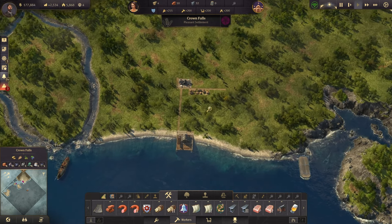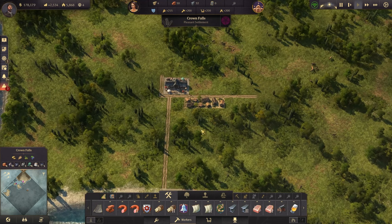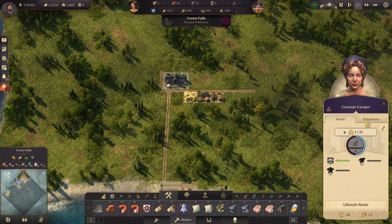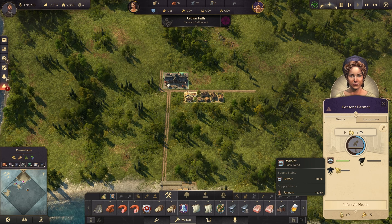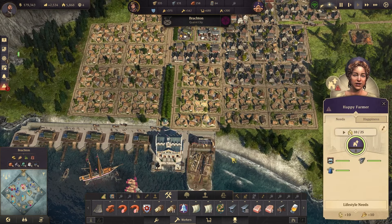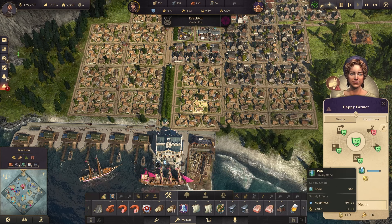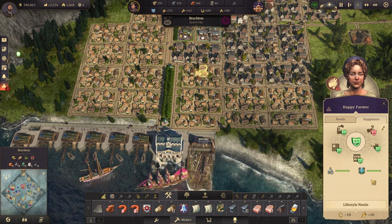Now we're going to talk about residents. On your islands, you will have different tiers of residents. The first ones you'll start with are farmers. The residents on your islands are going to have needs and they're going to have happiness, and you need to pay attention to both. The needs are in the needs menu — they need a marketplace, and a little bit later, they're going to need fish and work clothes. Over in happiness, they need schnapps and a pub. This one is a little bit far away from a pub, but if I get closer to the pub, they become a little bit happier.